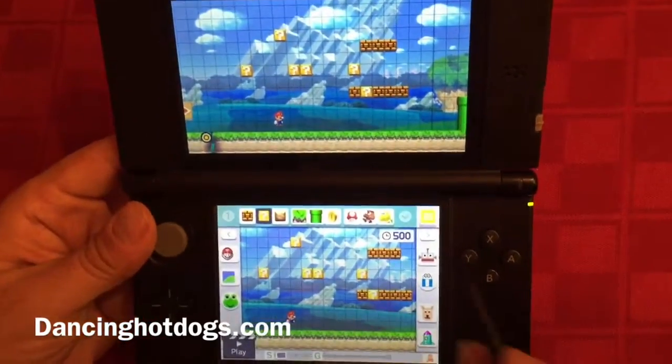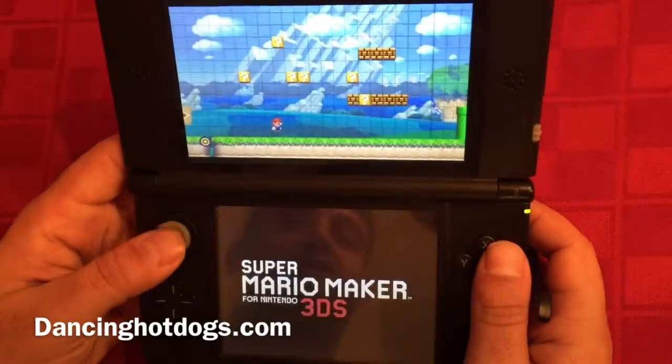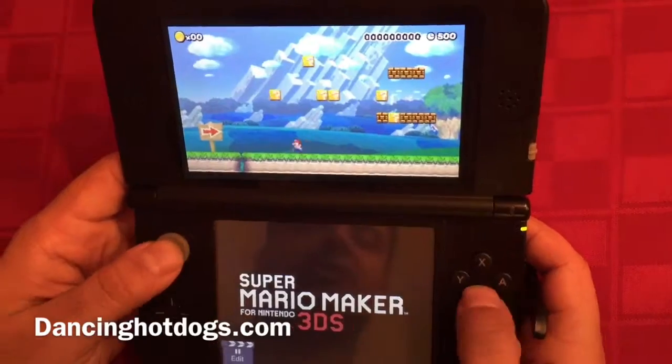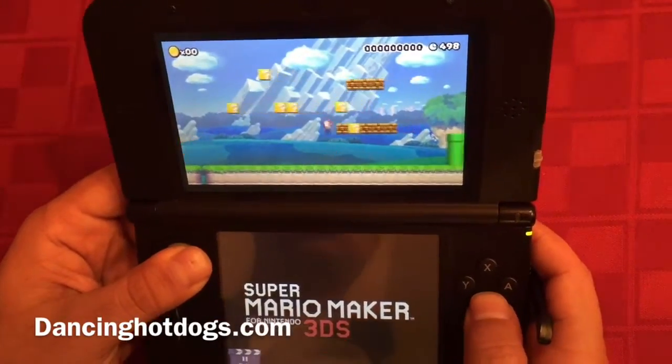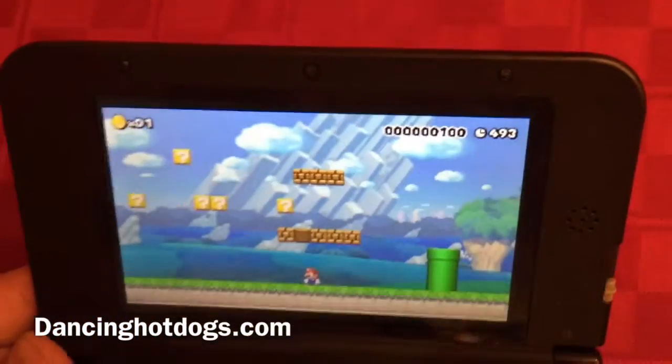Another cool feature is that once you've added something, you have a chance to play the level just to make sure it plays how you want it. You can play, go after some of these boxes, get the coins, and then go back to your edit portion.